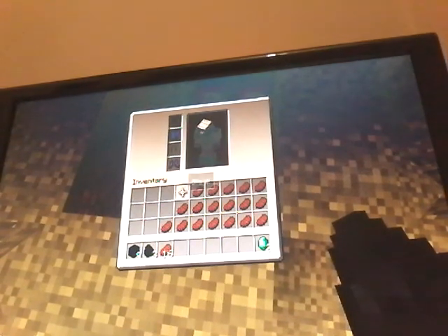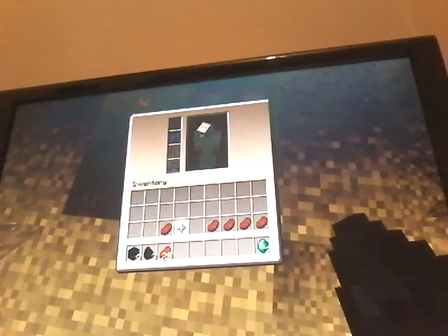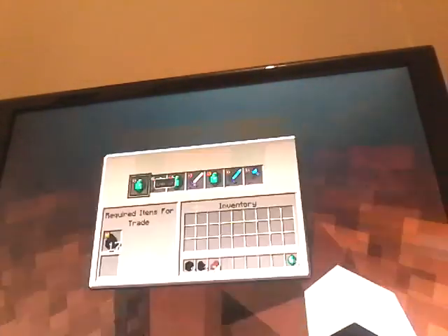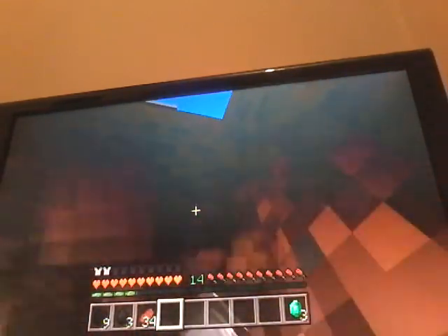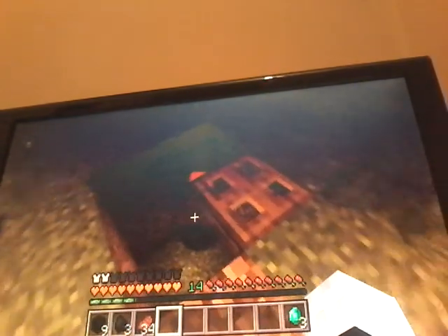The villager's trying to scam me, trying to keep the emeralds for himself. Seven iron for an emerald — that's actually pretty good. And then messing with the villager — does it do anything when he gets mad? No, nothing happened. He just gets angry.